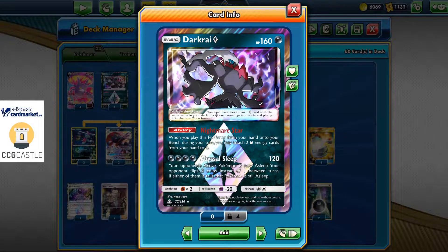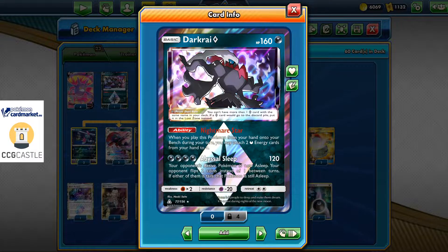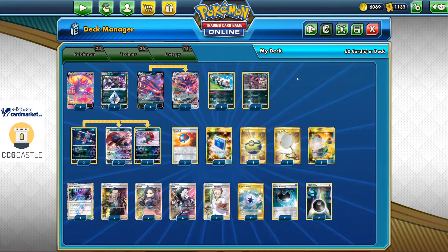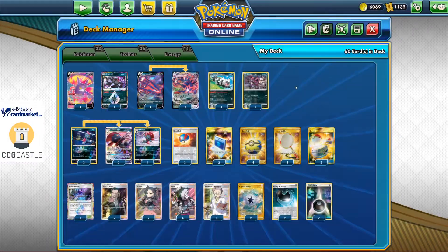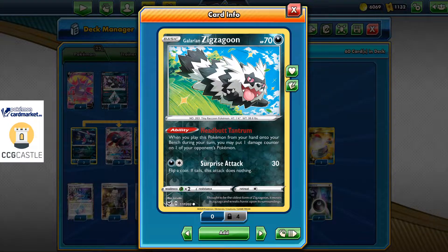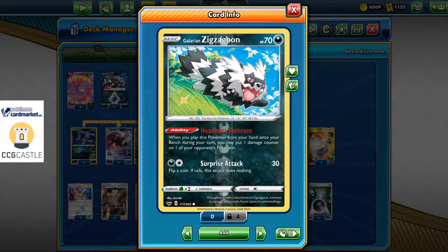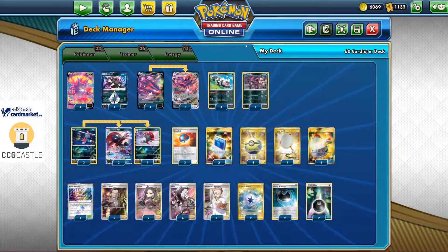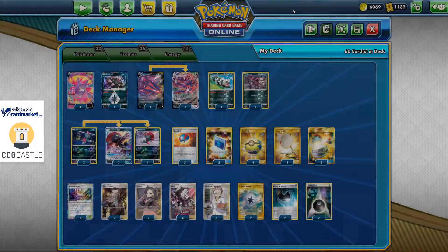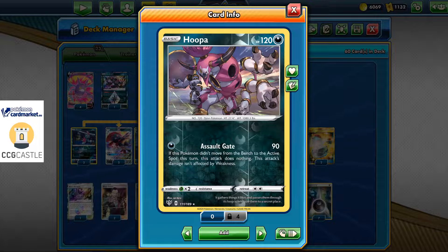You can attach energy to Darkrai multiple times as long as you can hit Scoop Up Net. Additionally, we have four copies of Galarian Zigzagoon for the Headbutt Tantrum ability, which helps us add one damage counter — useful for specific situations, for example for a one-hit knockout against ADP. We also have Hoopa with Assault Gate, a new card which says that if this Pokemon moves from the bench to the active spot, this attack does 90 damage.